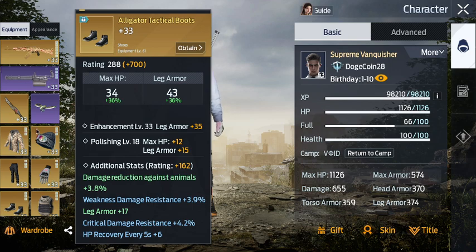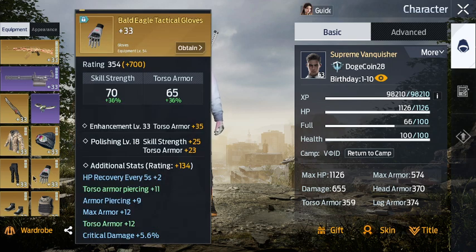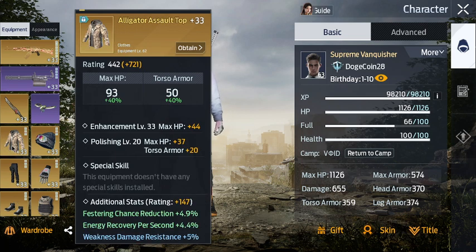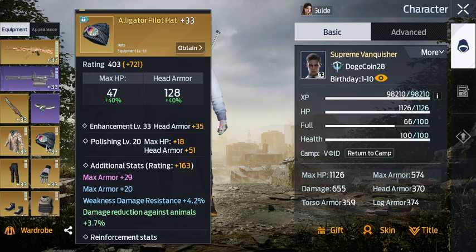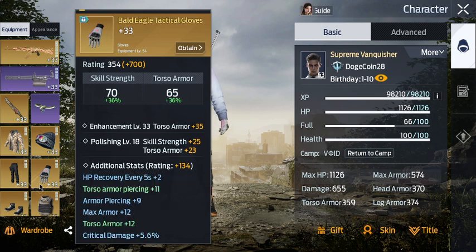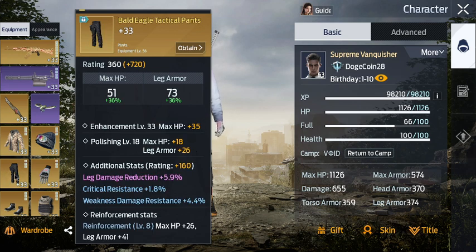Gloves unlock at 50, 54, 64, 74 — increments of 10 after 4, so 4, 14, 24, 34, etc. Shoes are increments of 10 after 1, so 1, 11, 21, etc. Your jacket is 2, 12, 22, etc. Hats are 63 plus 10 each time. Body armor is 55 plus 10 each time. Gloves are 54 plus 10 each time. Pants are 56 plus 10 each time. Your heavy and your gun you can get as soon as you hit 60, 70, 80, etc.